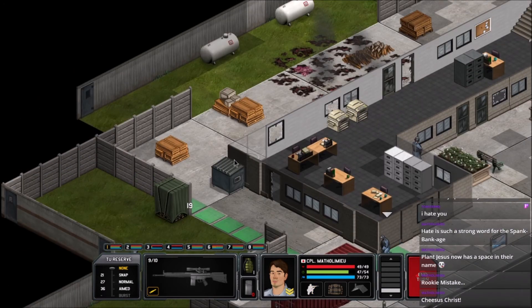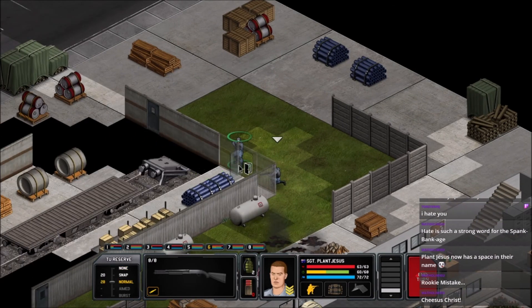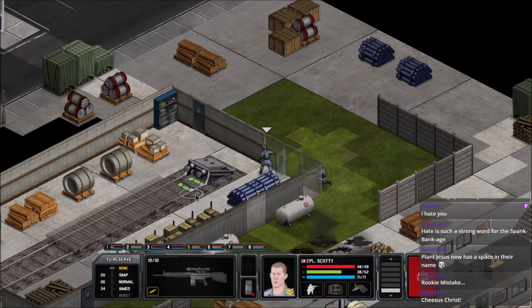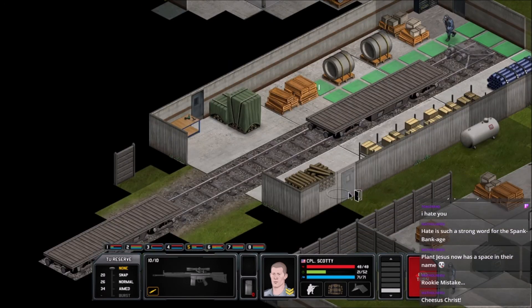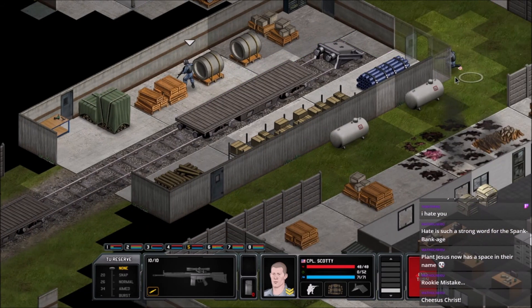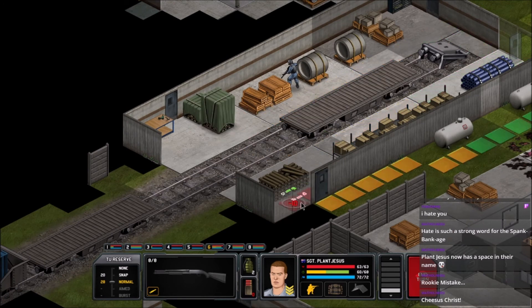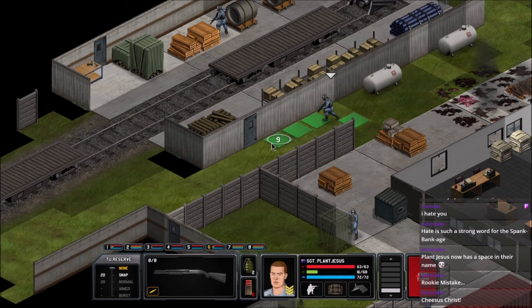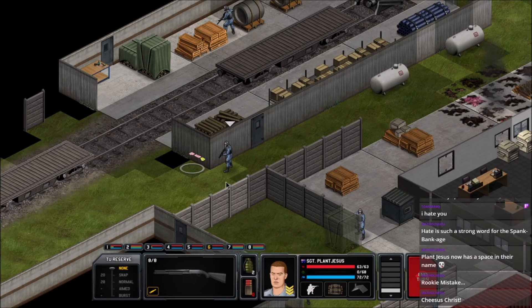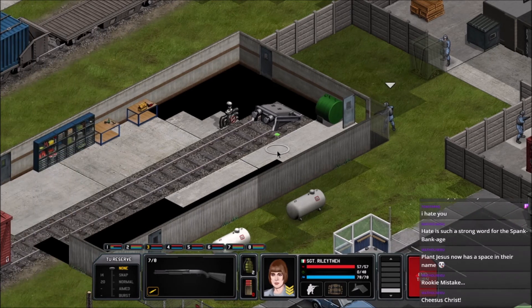Metholamew, get over here. Help Riley into that building. Everyone else — Plant Jesus, go. Scotty's gonna breach — nope, room is empty, good. Scotty's gonna run just over here. Plant Jesus runs this way, holds a shot in case he sees something on the way. This room has not been cleared — looks pretty clear.